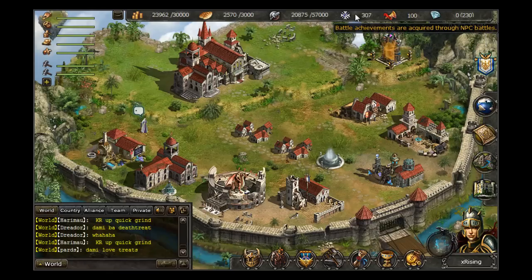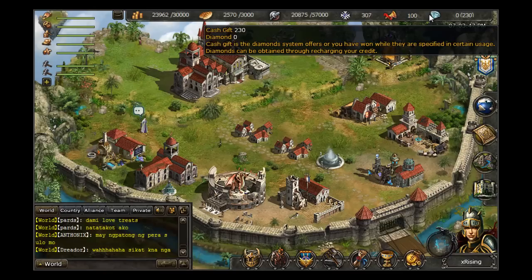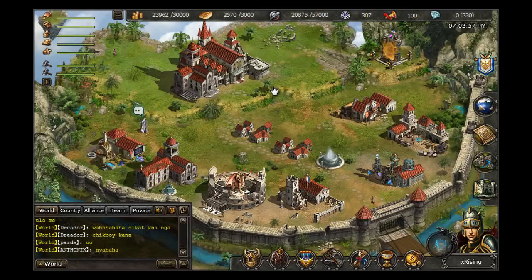After that is your battle achievements, which you can earn through NPC battles, as well as turning in for promotion at the town hall. Next you have your prestige — a large amount of prestige means higher wages from the town hall as well. And lastly we have cash gift and diamonds, which can be used to expedite many of the features in our game. Cash gift can be earned from newbie gift code redemption and also from events, and diamonds can be obtained from charging your credit card.